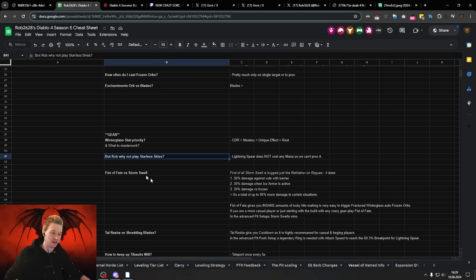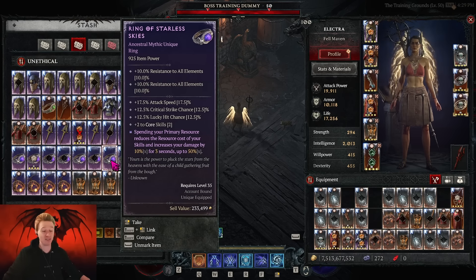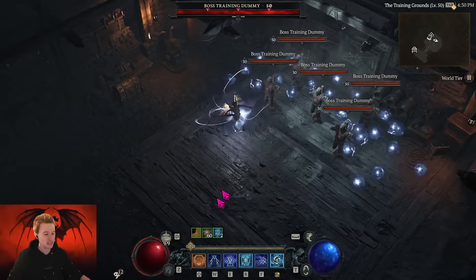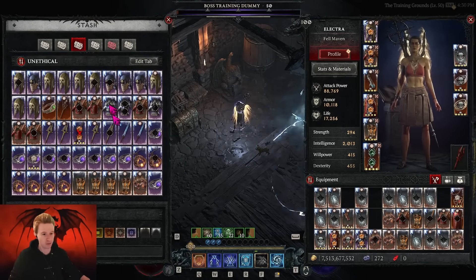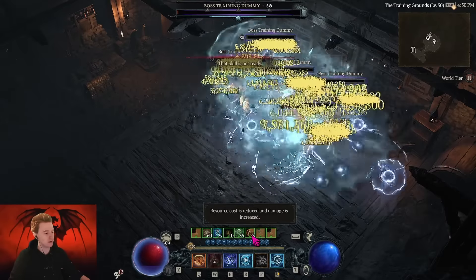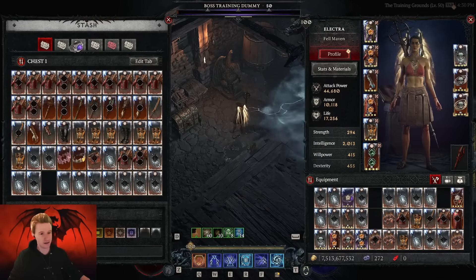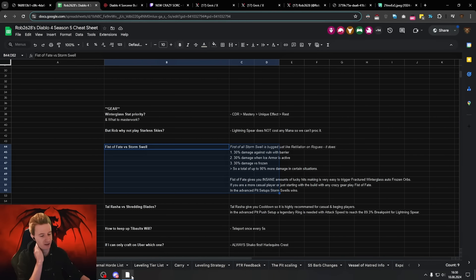Why don't we play Starless Sky? First, it has no cooldown reduction whatsoever. The only thing it does is give damage, but we basically don't need to use mana once we have good gear. Lightning Spear itself costs no mana, and at peak damage we can't even trigger Starless Sky — we'd have to go out of our way to spam Frozen Orb every few seconds to keep it up, making it a DPS loss. If you have one, salvage it and craft a Shako instead.